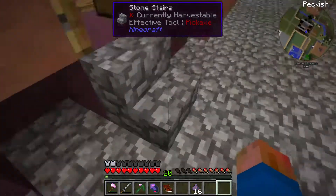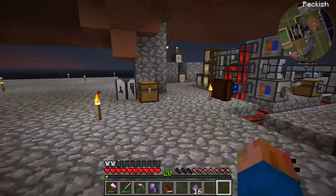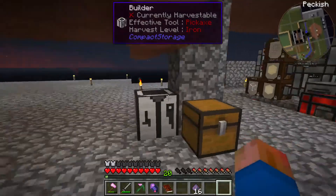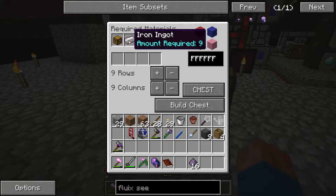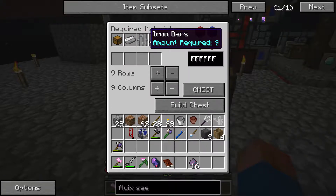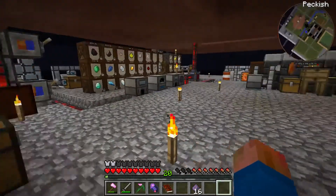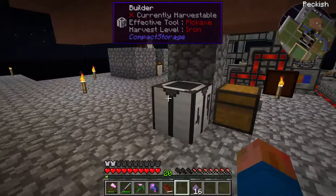I'm going to let that run for a bit. This fluix dust and this extra crystal — actually let's make myself another chest, maybe nine by nine. That's two chests, nine iron ingots, nine iron bars, and two clay. So I'm going to build that and we'll return. That chest was built, it did pop out the top, and there it is.